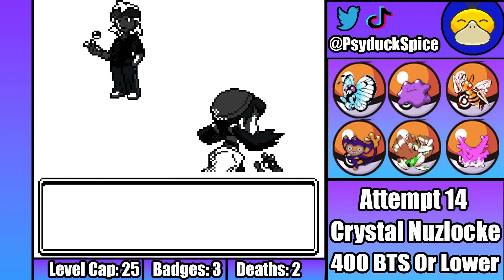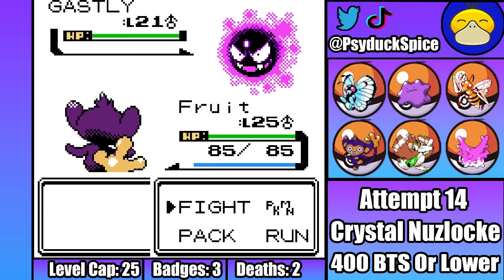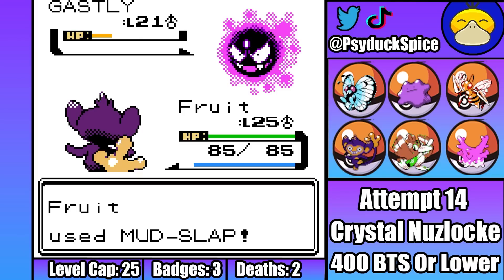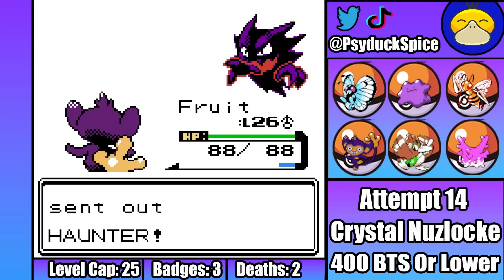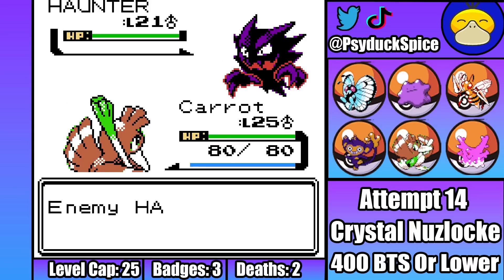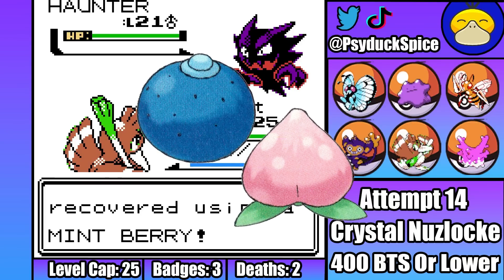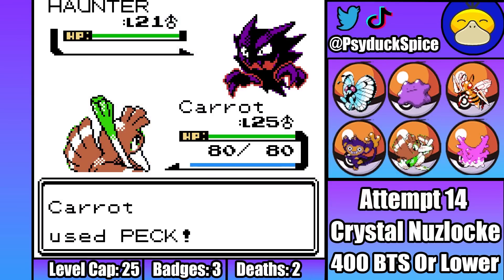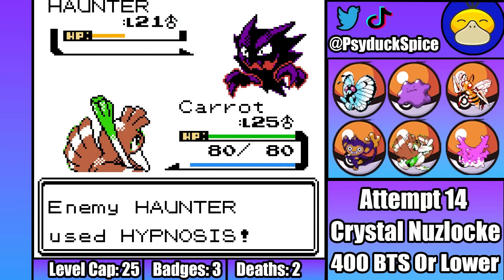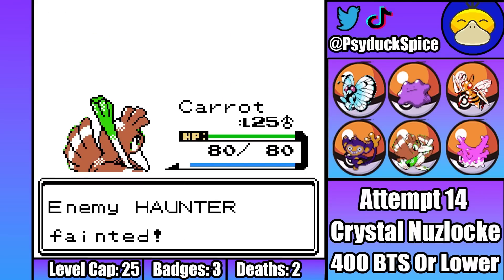Morty is always fairly straightforward. I start with Thrut, while Morty starts with Gastly. I've taught Thrut Mud Slap from a TM, meaning he's able to make quick work of the ball of gas and get the KO after only two Mud Slaps. Second is Haunter, and because I got cursed last turn, I decided to switch into Carrot. Carrot is then immediately put to sleep on the switch, but luckily I equipped him with a Mint Berry before the fight, so he instantly wakes up. Thanks to being woken up by a berry, Carrot is able to land a strong Peck that does over 50%, and then a second Hypnosis from Haunter misses. Thanks to that miss, I'm freely able to get off a second Peck on the next turn for the KO.